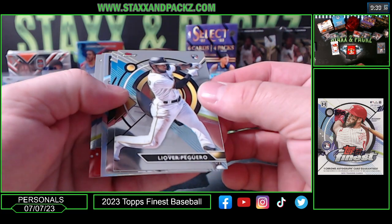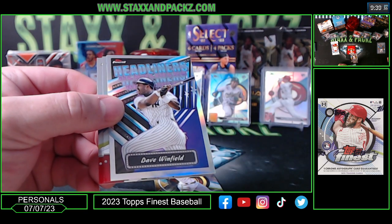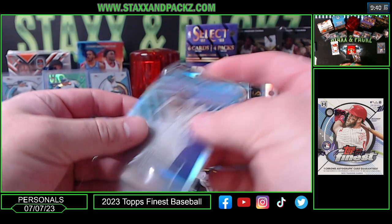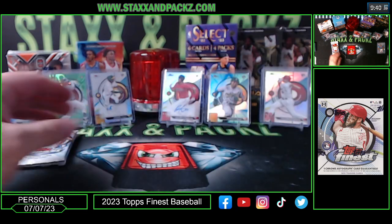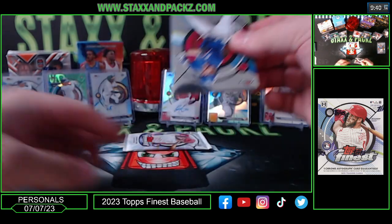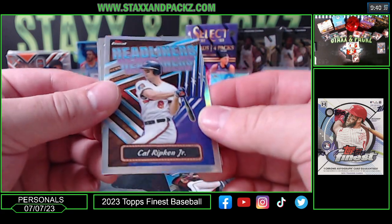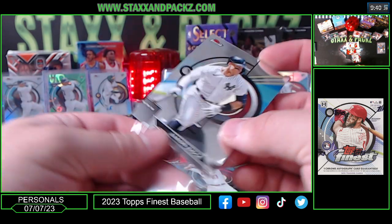Lee Elver, Peguero rookie for the Pirates, Castillo for the Mariners, Dave Winfield headliner, Jose Ramirez and Devers base. Corey Seager, Cade Cavalli, Cal Ripken on the headliners — Cal Ripken Jr. There's a Trout and a Judge — Trout and Judge on the back there.